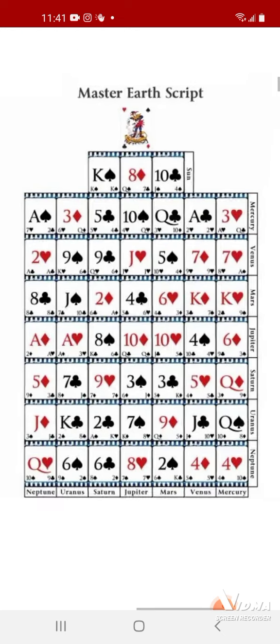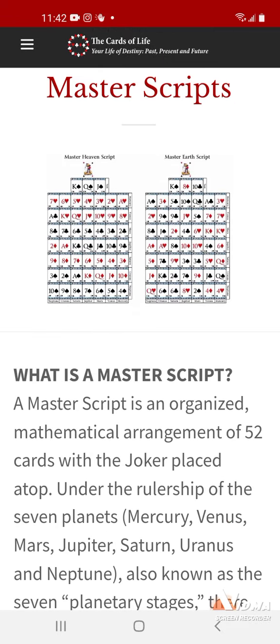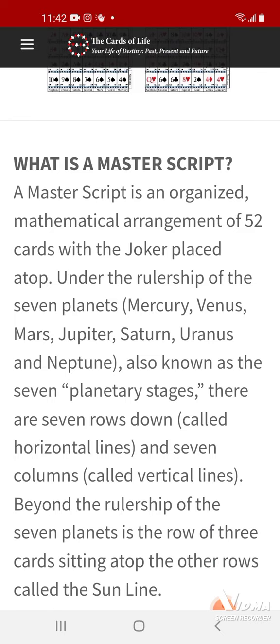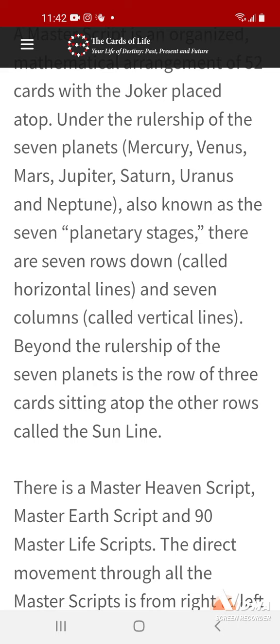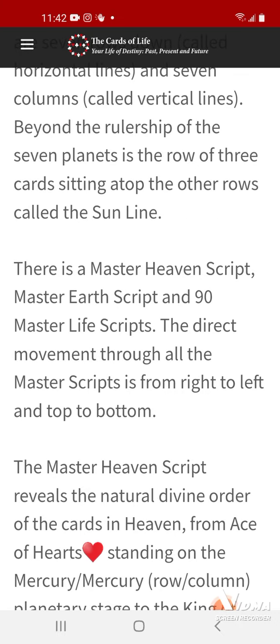You can take your Master Earth script and compare it to the Master Heaven script and see how they match up. Now I'm just learning about the Master script, so we can learn together. What is a Master script? A Master script is an organized mathematical arrangement of 52 cards with a joker placed atop, under the rulership of the seven planets — Mercury through Neptune — also known as the seven planetary stages. There are seven rows down called horizontal lines and seven columns called vertical. Beyond the rulership of the seven planets is the row of three cards sitting atop, called the sun line. There is a Master Heaven script and a Master Earth script, and 90 Master Life scripts. The direct movement through all these Master scripts is from right to left, top to bottom.